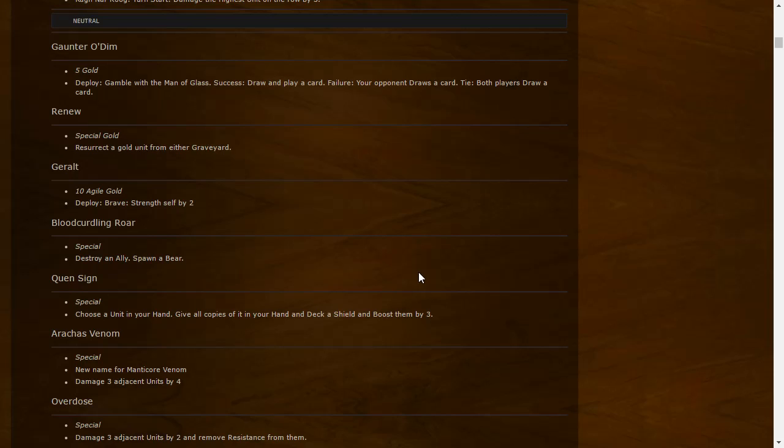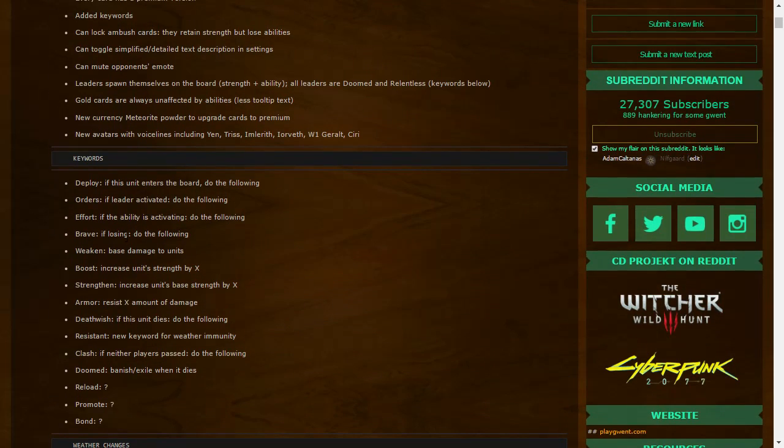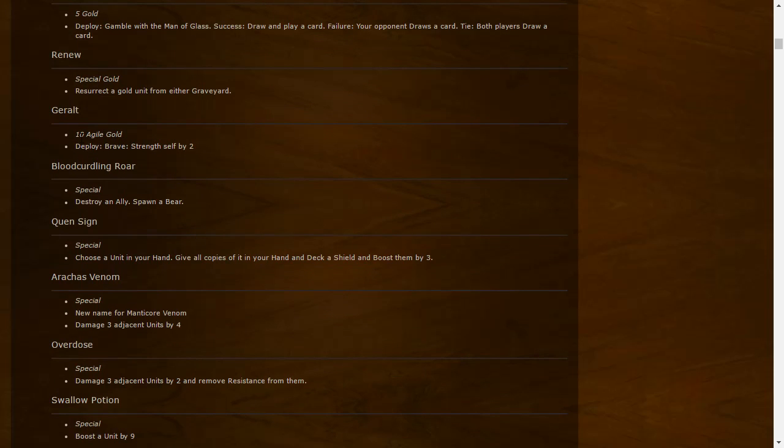Geralt: 10 Agile gold, Brave — strengthens self by 2. So on play with Brave, if you are losing, Geralt will be a 12 Agile gold. If not losing, it's just a 10 gold. It looks like a weak card to me, but maybe 10 gold is amazing now — probably not.